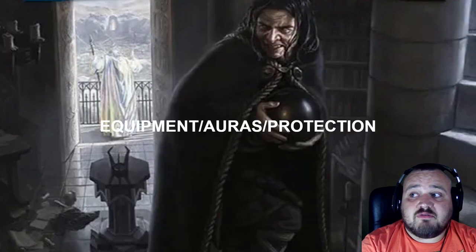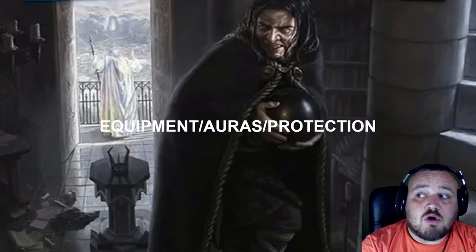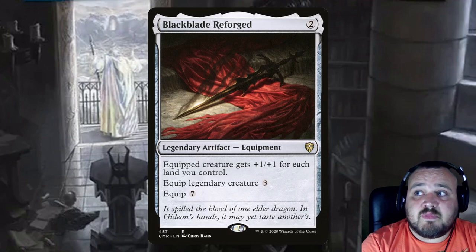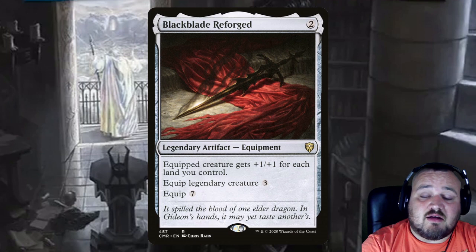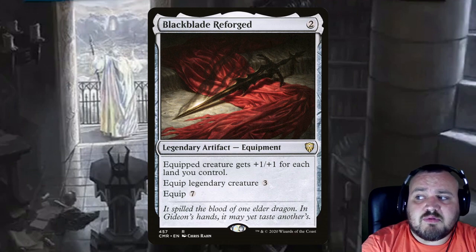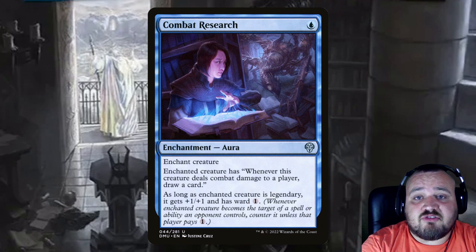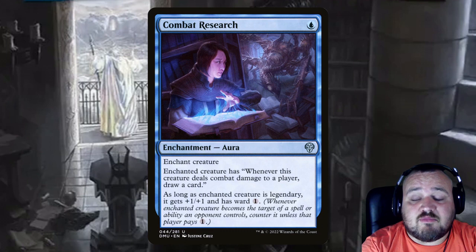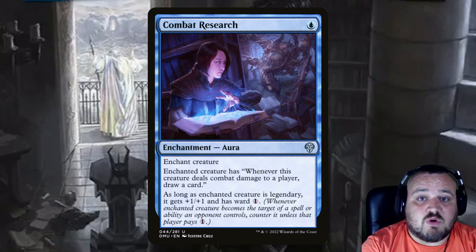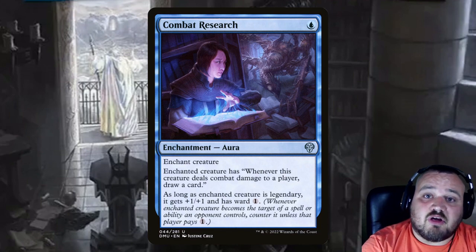Starting off, we want to protect Grima or make Grima bigger, so we have equipment and protection. First equipment is Blackblade Reforged, a 2 mana legendary artifact. Equip 3 to a legendary creature — which will pretty much always be equipping it to Grima — and it gets +1/+1 for each land you control. Combat Research is a single blue aura: whenever this creature deals combat damage to a player you draw a card, and it has Ward 1 and +1/+1 if the creature is legendary, which Grima is.